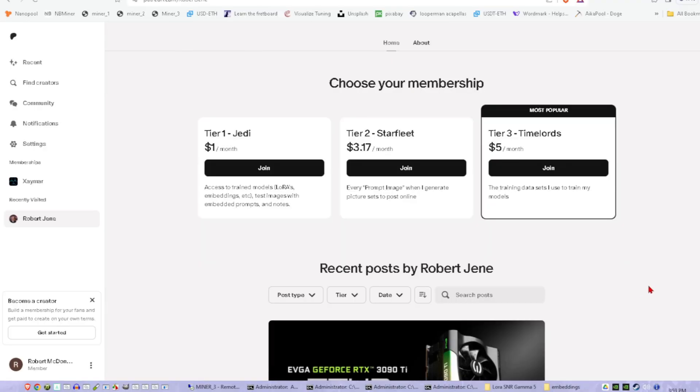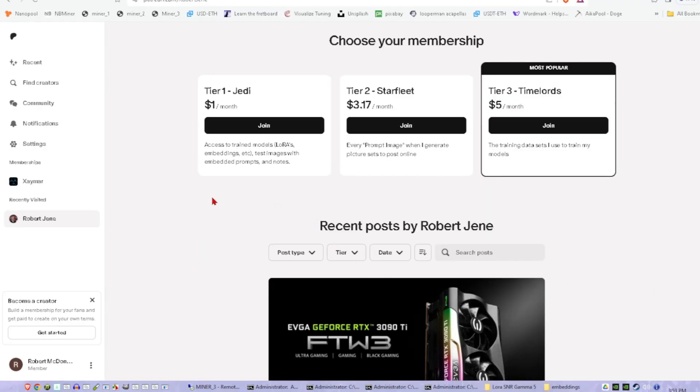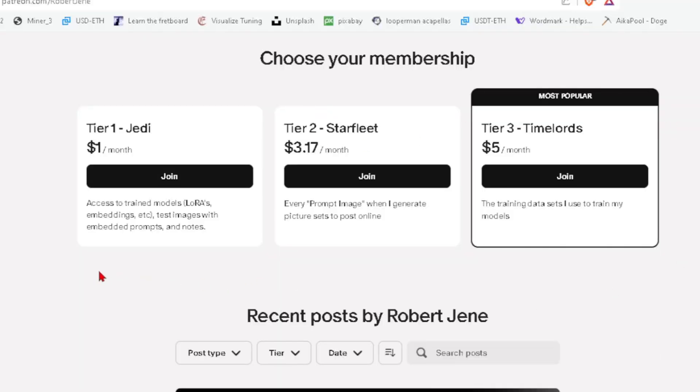I also started a Patreon. Scrolling down, we have three tiers set up with an explanation for each right below. Tier 1 gives access to trained models, LoRAs, embeddings, etc., with test images, embedding prompts, and notes. Tier 2 gives every prompt and image when I generate picture sets that I post online. And tier 3 gives you the training data sets I use to train my models.